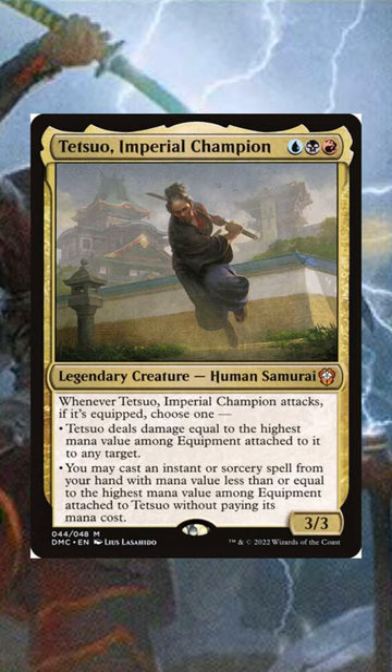Tetsu Imperium Champion — I like this guy cause not only do you get free spells from your hand with him, he also is going to keep the board clear of any pesky creatures.